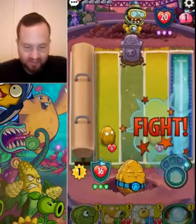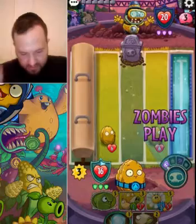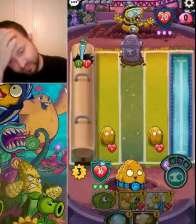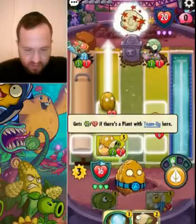That'll end up doing another four damage when it pops out — that's one of the tricks with the Tennis Champ, putting in the gravestones. Really good. Disco — so he's just trying to rush us down. We're gonna have to do something about that eventually.